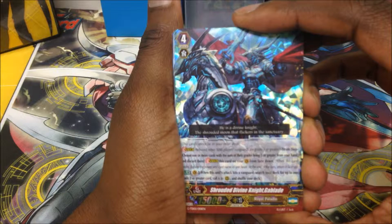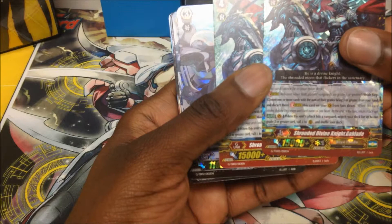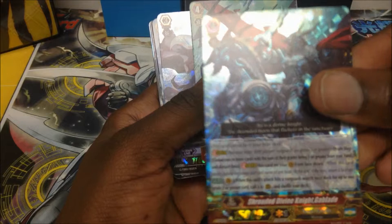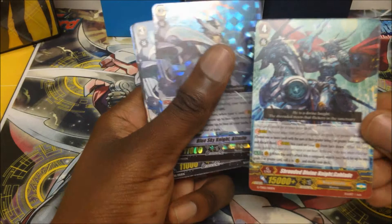It feeds your shrine unit — it's a grade four shrine unit: Divine Knight Gal Blade. He's a new shrine unit. When this unit's attack hits the vanguard, search your deck for up to one grade two or greater card and shuffle your deck.